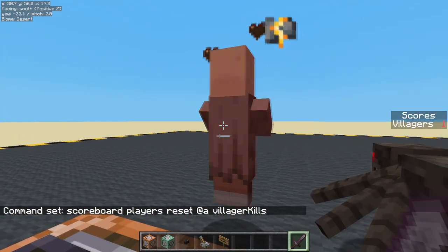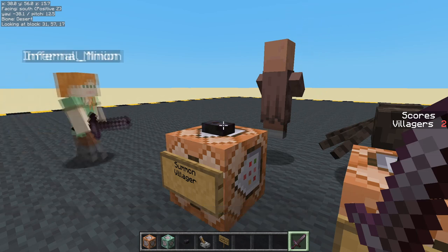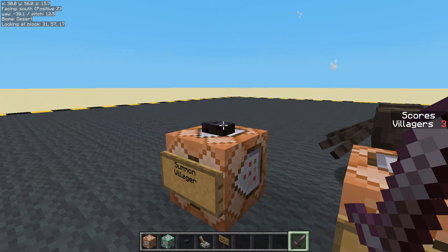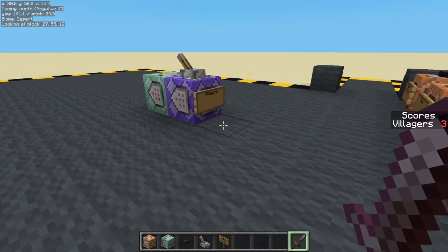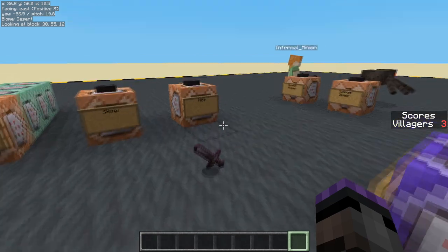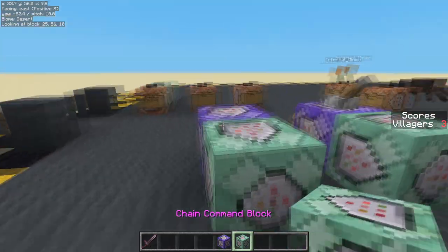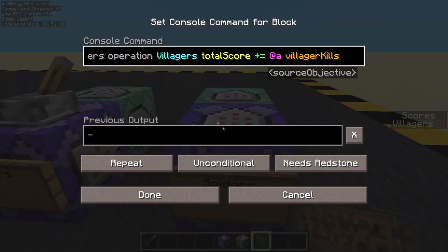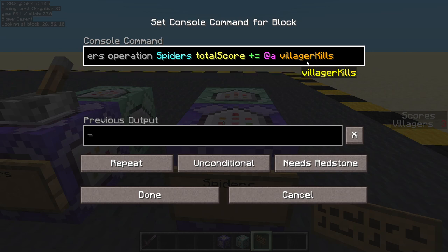Turn that on. That's my villager kill. I kill another one — two. And then we can get the minion to come and kill one as well. So it's three. It's tracking the combined total of everyone. Nothing's going to happen with the spider because we haven't set spider up. So let's do that — copy that command with control middle mouse.